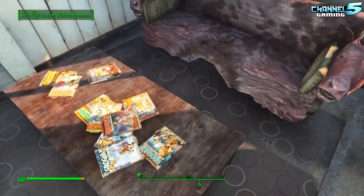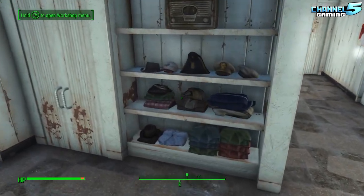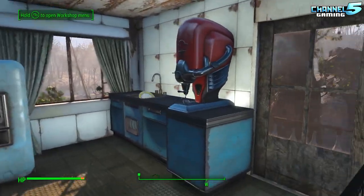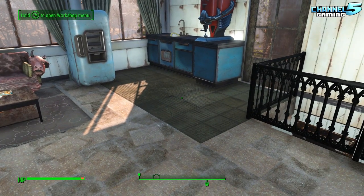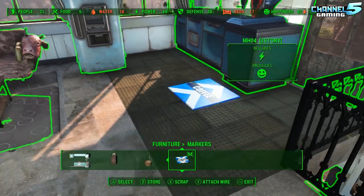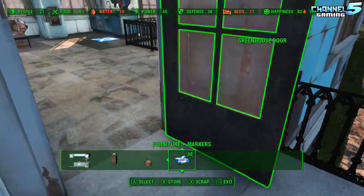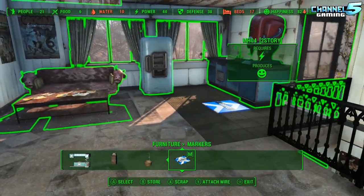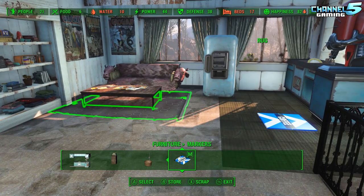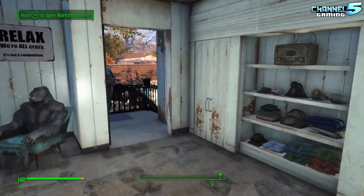Up here we have the Grognak reading quarters — all the different Grognak magazines. You need a change of clothes — you've been out there raiding, they have a change of clothes for you here. You can get yourself some coffee. We have some interactive markers up here as well. This guy's assigned to just chill out — he's a traveling medic, and he has a room up here as well. Settlers on their break will randomly come up, make a coffee, hang out at the balcony, smoke cigarettes — it's a quite cool thing to catch them doing.